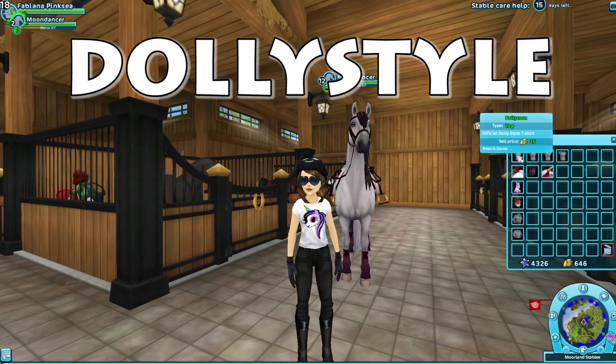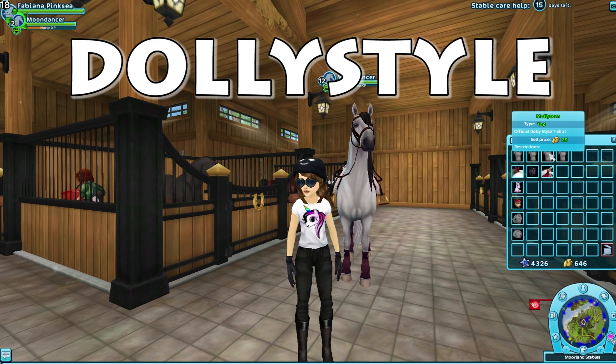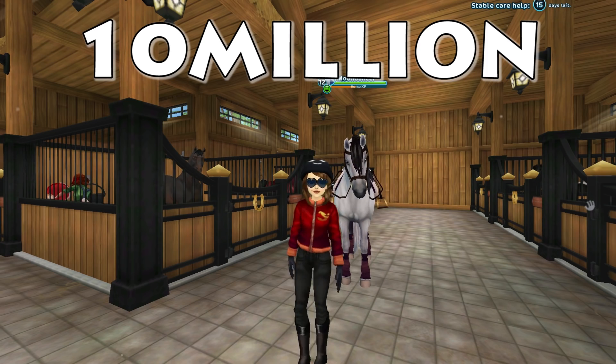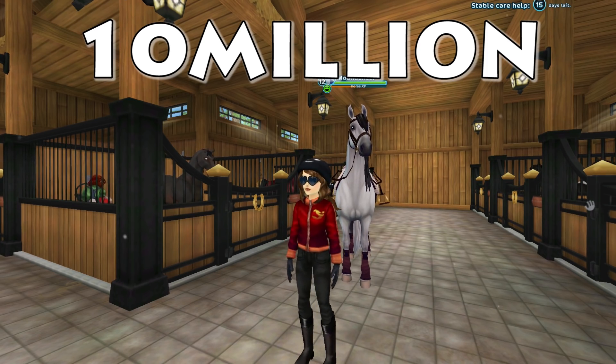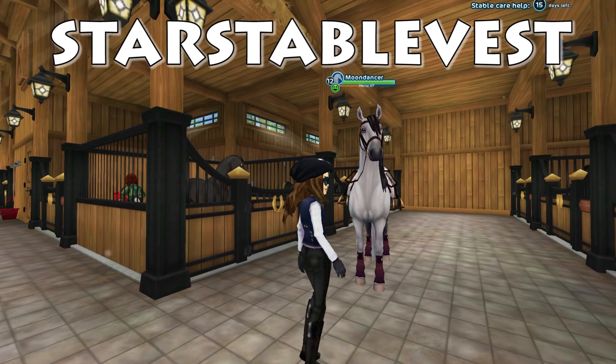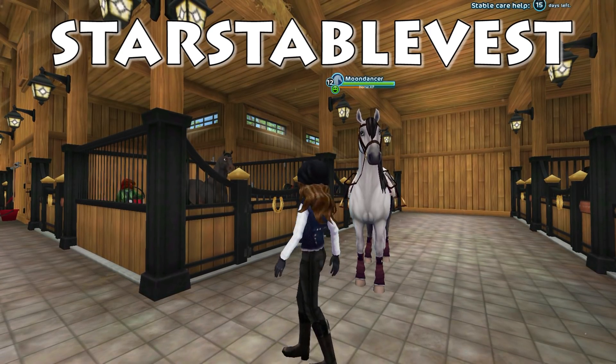Dolly Style gives you four t-shirts. 10 million gives you a jacket for Star Stable reaching 10 million users. Star Stable Vest gives you a vest for your player to wear.